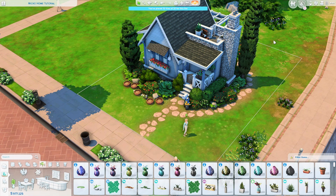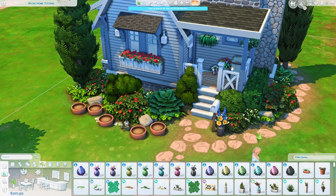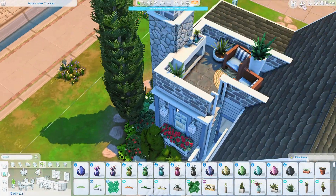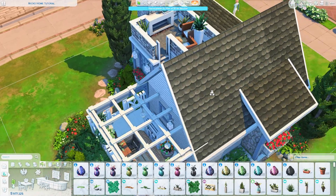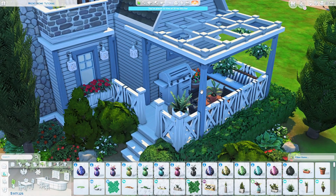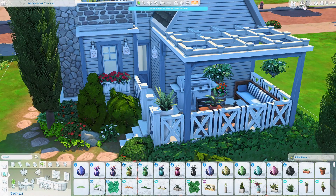Now I'm just going to do the whole landscaping. I just added a lot of plants everywhere, also here on the entry area, and I added some plant boxes because I like how they look. On the rooftop area I've added a fireplace and some chairs, and then here I added a little outdoor seating area, a barbecue, a dining table, and a couch.